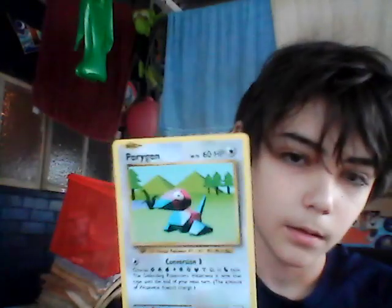I got the Pidgeot Spirit Link. All it does is prevent your turn from ending if you Mega Evolve. We have Porygon with 60 health. It has Conversion — choose any energy type, and the defending Pokémon's weakness is now that type until the end of your next turn. It doesn't change the weakness multiplier, just the type — say, from Steel to another type if you choose that.